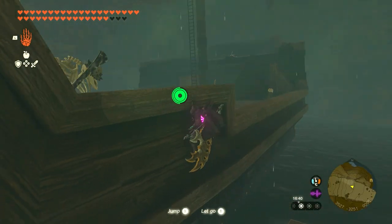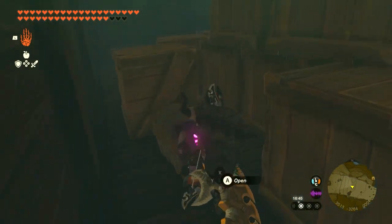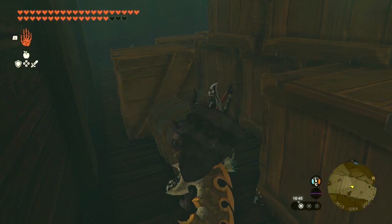In the big chamber, you'll find a ship. Go ahead and climb it, and go to the back left of it, and you'll open up a chest that has the Tingle's Tights. I hope you guys enjoyed this video, and thank you so much for watching.